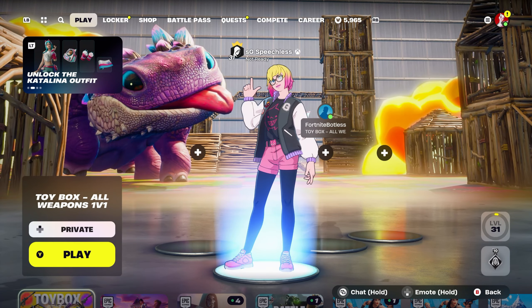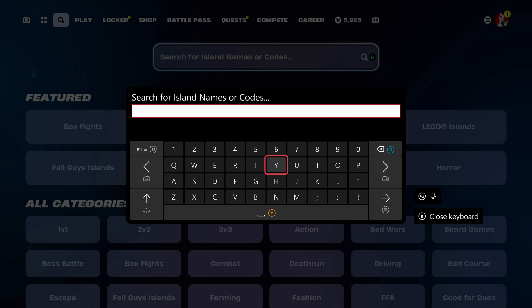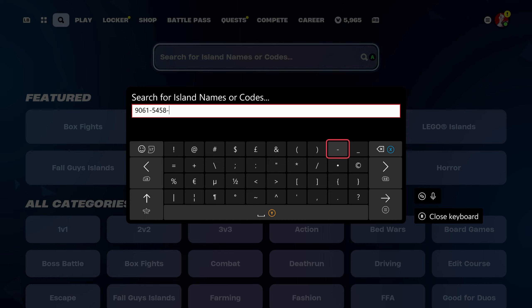I'll quickly bring up the code and type it in for you guys. It is 9061-55458, and then it's dash once again — 77889.